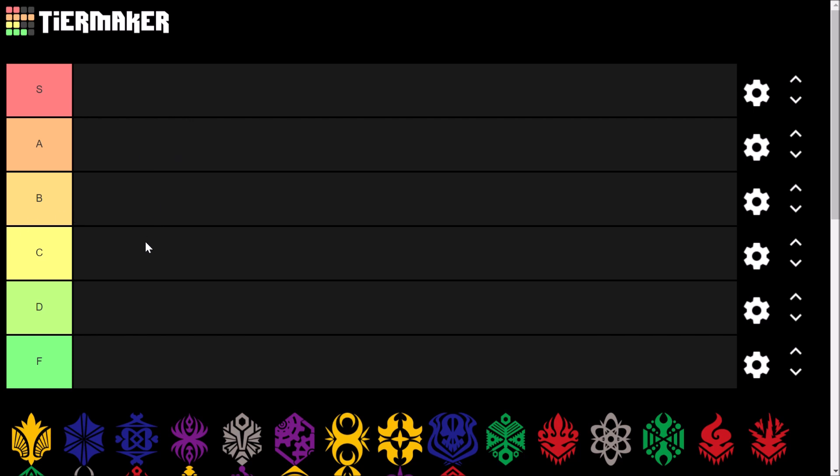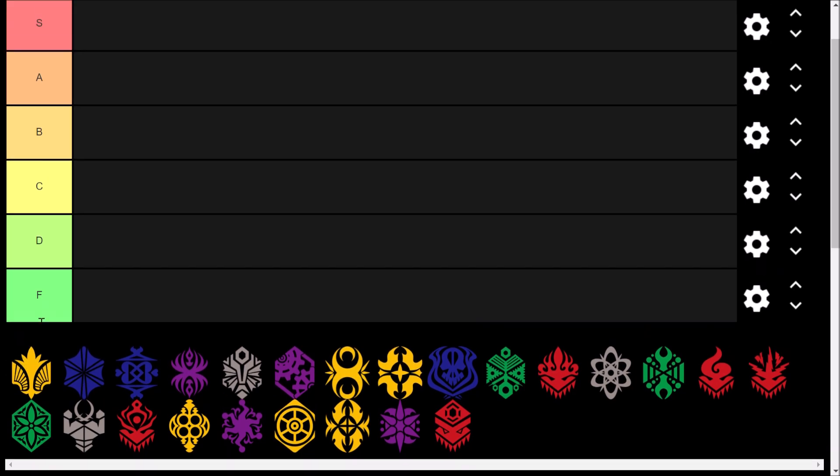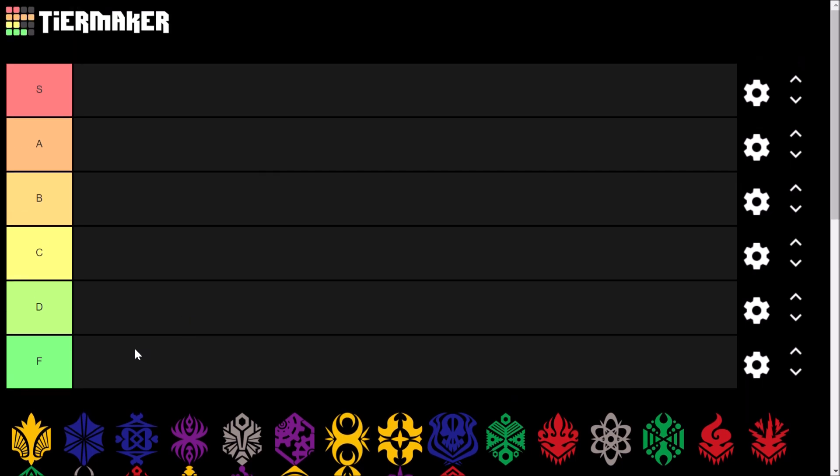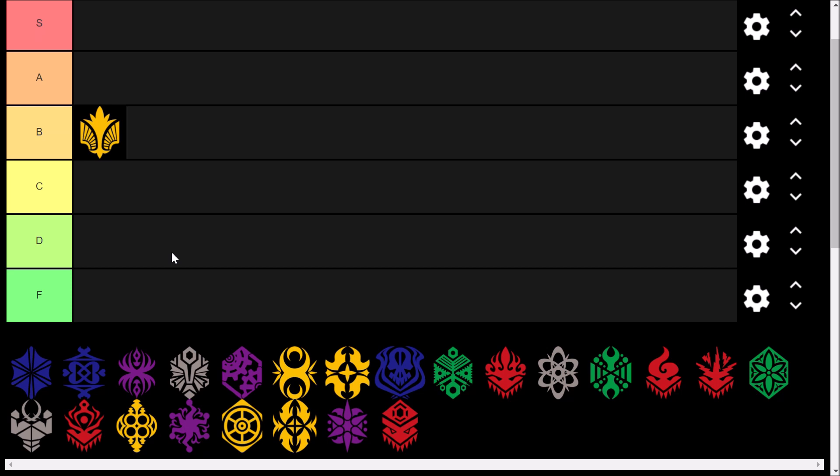So we have to first start with Angel Feather. This one is tough because I like the design, I like the artwork. Gavriel was actually a pretty well-designed playstyle, and the cutout was just very nice. I'll give Angel Feather a B — they're really up there in terms of their cut line and everything.